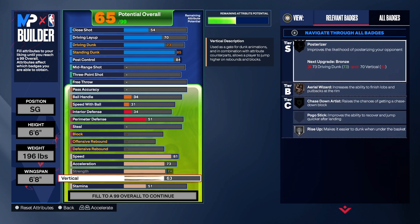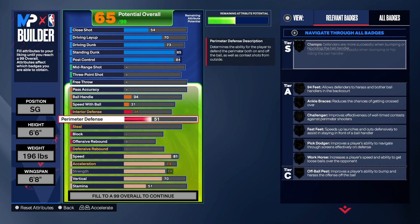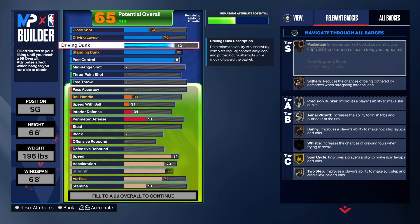I made a mistake on this build — I'm going to have to take some things down because we need a 70 vertical. I forgot that you need a 70 vertical to get the Posterizer. I knew I made a mistake when I looked at it, I even noticed it before I started the video. So we're going to have to make some changes.